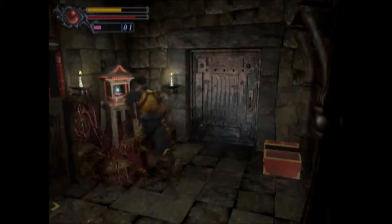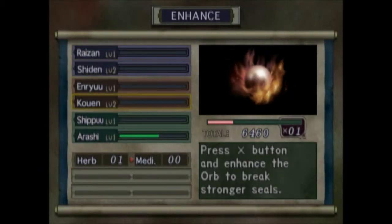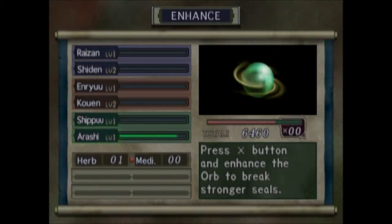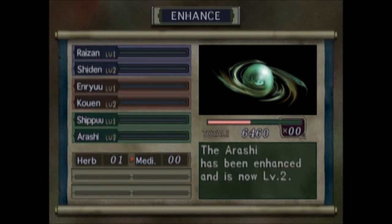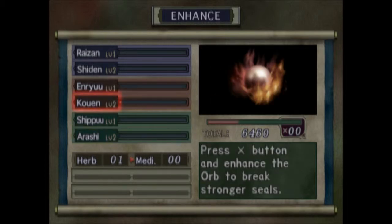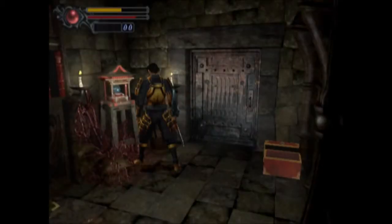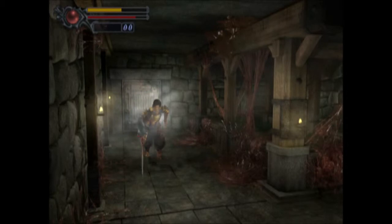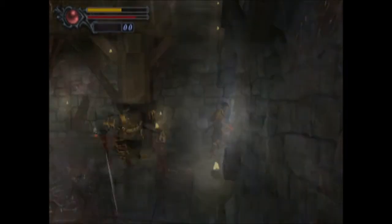Now I need to enhance the Arashi to level 2, and then all subsequent souls are going to go into the Coen again. There is actually a level 3 lightning lock coming up, but it's essentially an optional area, and for an any-percent run I'm absolutely not going to bother doing that at all.